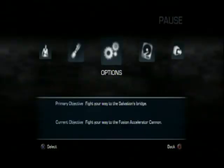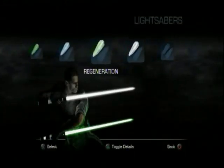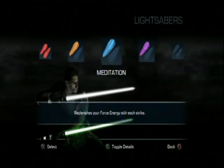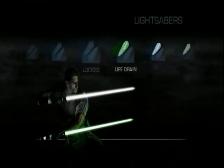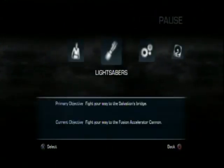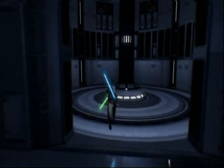We find a Saber Crystal — let's see what it is. I think it's a Meditation crystal; it's green. And I have a second one, so let's use it. We have blue and green now. That's cool.